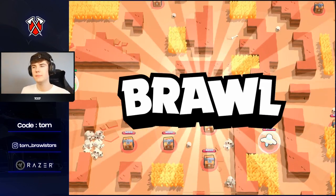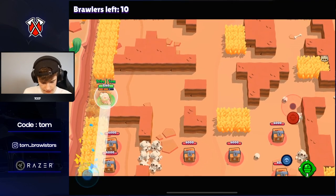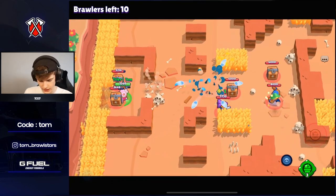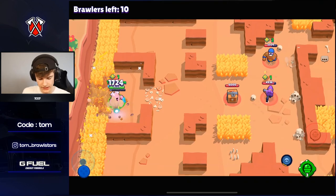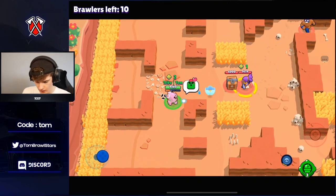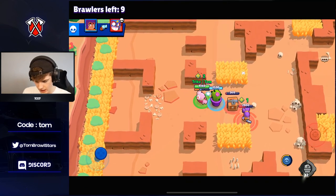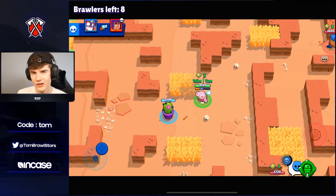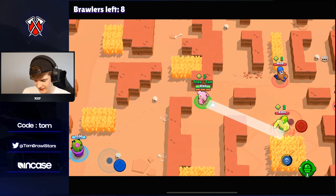Jumping into the first game — there are going to be a ton of Primos which I'm a little worried about, but we should be okay. There's a Shelly here. We got a really good start though there's going to be a lot of teaming. The good thing with Spike is we deal with tanks really well. I tried to tank Shelly's shot with the gadget but I think Shelly's super goes through it — yeah, that was not a good idea.